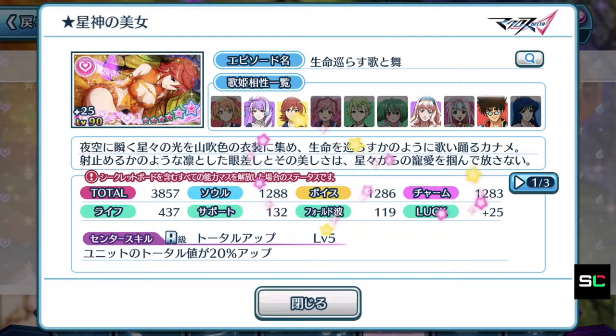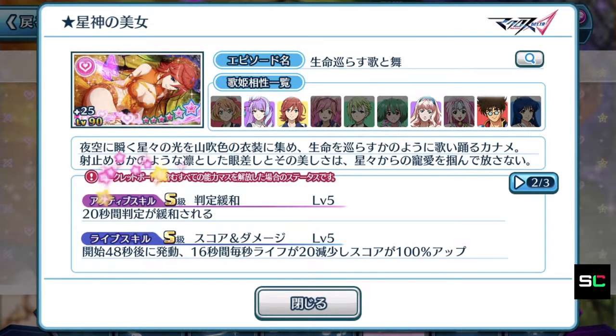Kaname's episode plate is pretty well balanced all around. Center skill A rank — so immediately we can tell Kaname's plate is not meant to be used as a center position episode plate, but maybe as a life skill support it could have some awesome skills for high score purposes. Center skill is total up: units total is boosted by 20%, so not the best percentage out there. But we already know it's meant to be used as a life skill support. Active skill S rank — not too bad. Kaname's plate can be used for mission clearing and maybe practicing for those extremely difficult song difficulties. For 20 seconds, you'll have an easier time tapping notes.